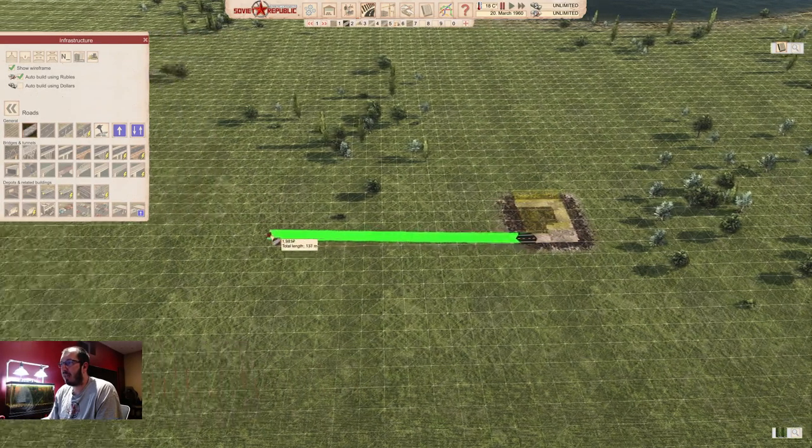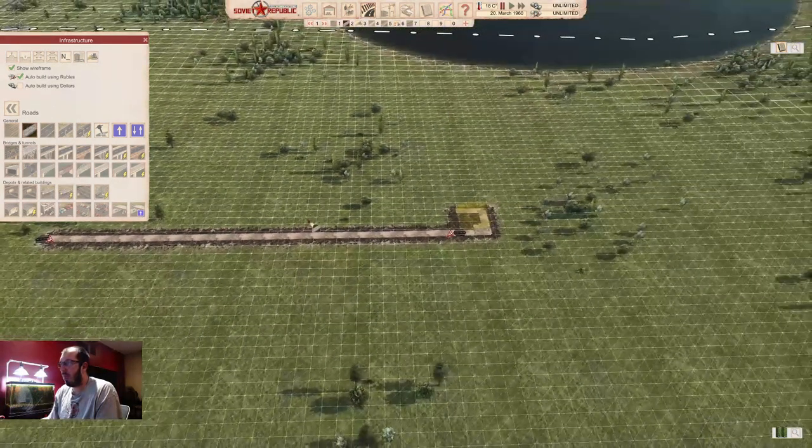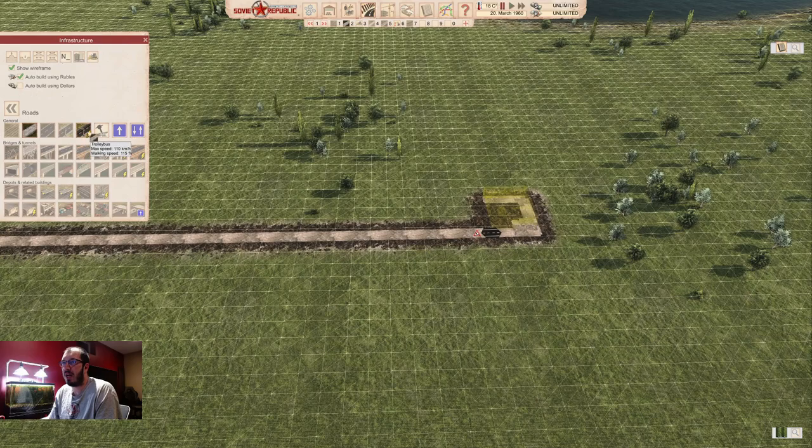Then place a road out of it. If you play hard mode, this should be a mud road. If you don't play hard mode, it doesn't matter that much — just place a road. I would highly recommend getting one of the last road types because your walking speed increases the distance your citizens can walk. That's important.